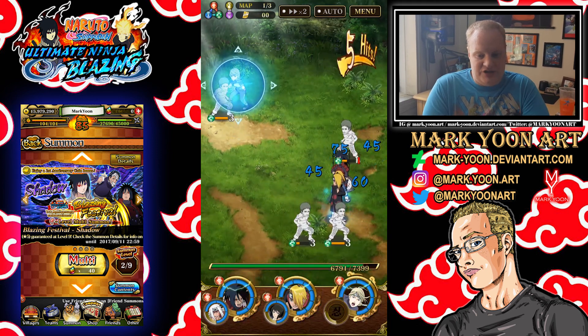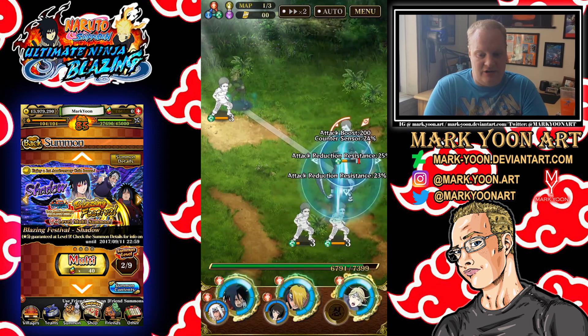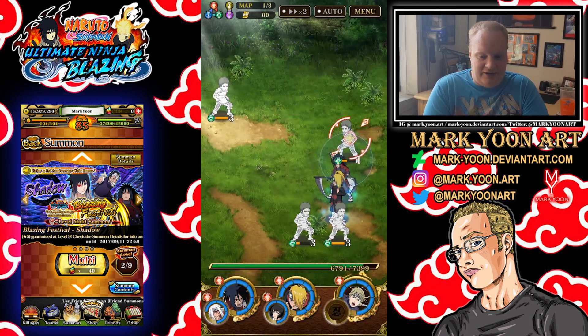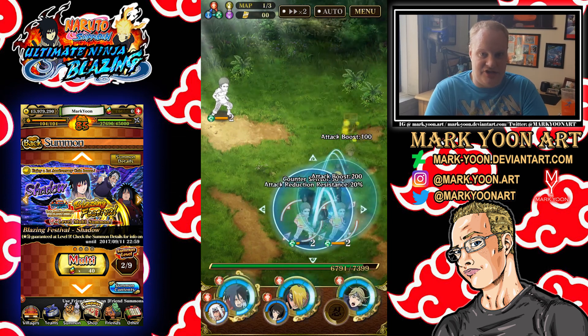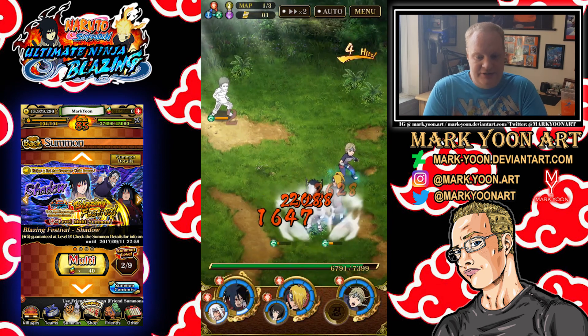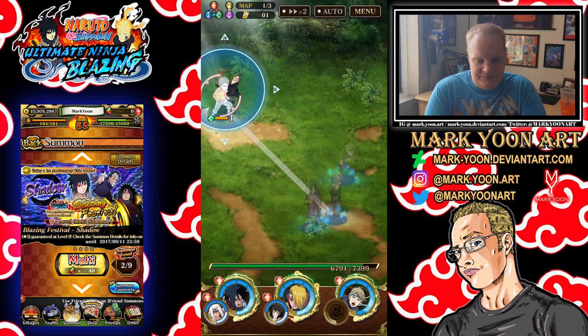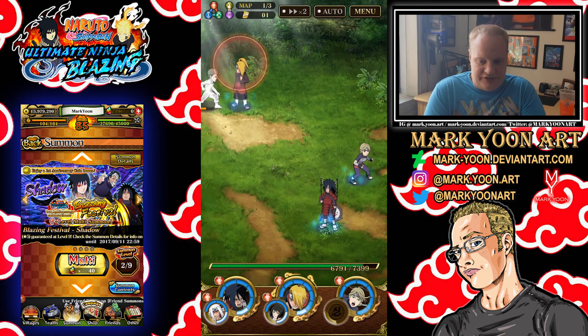Let me know in the comments section below which of the banners you're actually summoning on. Are you going for Light or are you going for Shadow? I really want that Eternal Mangekyo Sharingan and Rinnegan Sasuke from the Shadow Banner, since I already got the Naruto and the Tsunade. These guys don't really do any Binding or Supers or anything like that.